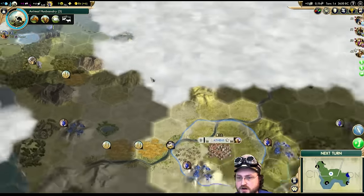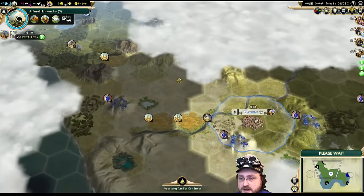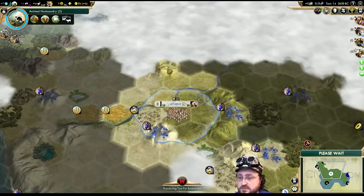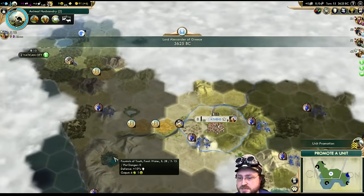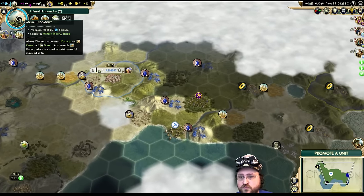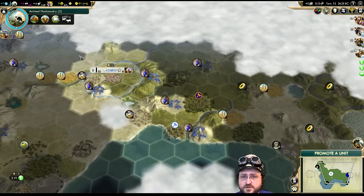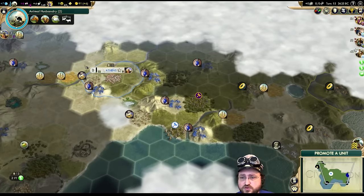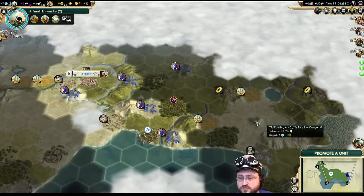We are on — I'm going to call it at this point — a Continent. Not going to say it's a Pangea yet. We've got at least three neighbors, and no one down here which is good. That means even though the Fountain of Youth is unbelievably good, we can afford to wait a little bit longer before we get there. I actually should have started Pottery first.